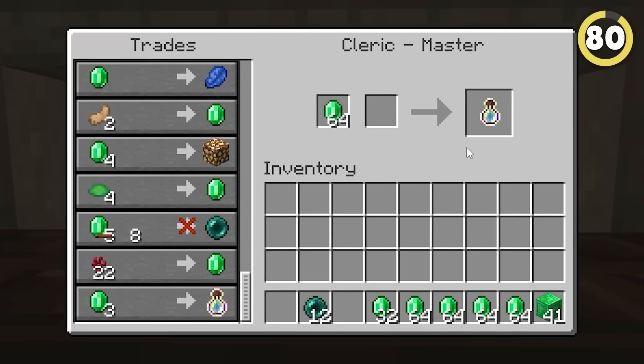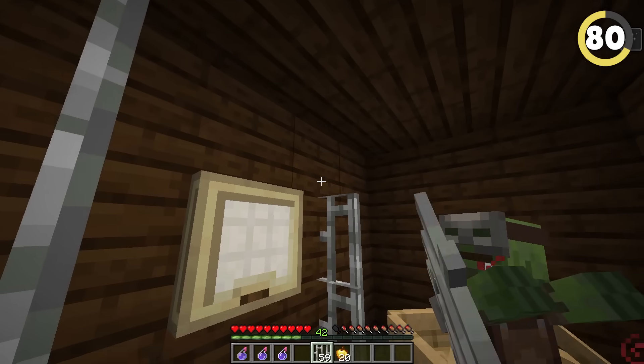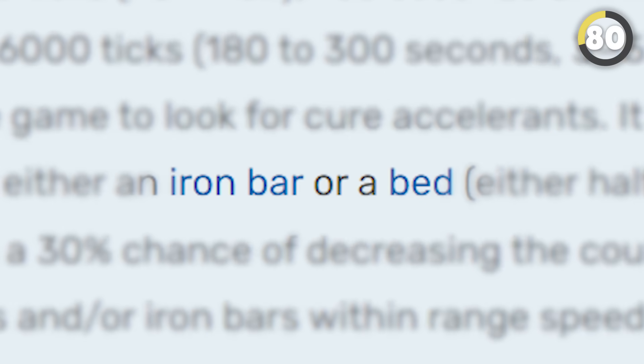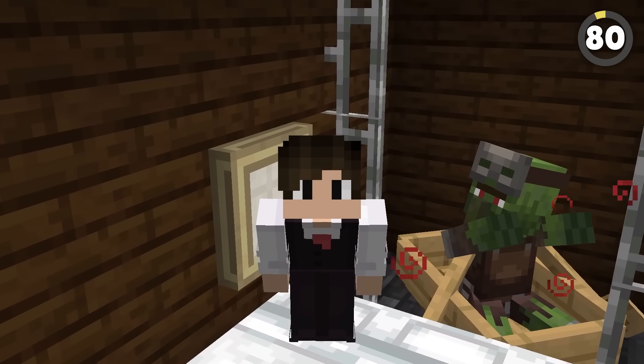It's common knowledge now that villagers are the best way to farm items, but it takes so long to cure them. It turns out if you place iron bars near the zombie villager, you can actually speed it up a bunch. The wiki says this works with beds too, but when I tested this, it seemed like it was fake — let me know in the comments if it works for you.